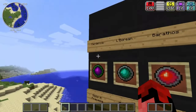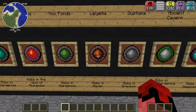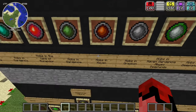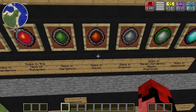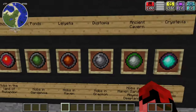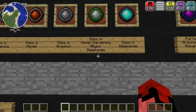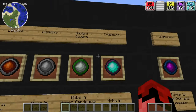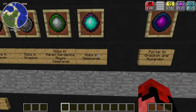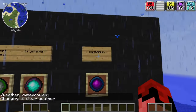Vox Ponds realm stone is obtained from mobs in Gardenia - Gardenia mobs drop a whole bunch of things. Lilata drops from mobs in Haven. Dystopia drops from mobs in Geckin, which we'll cover later. Ancient Cavern drops from mobs in Haven, Gardenia, Abyss, and Deeplands. Christivia drops from mobs in Deeplands.